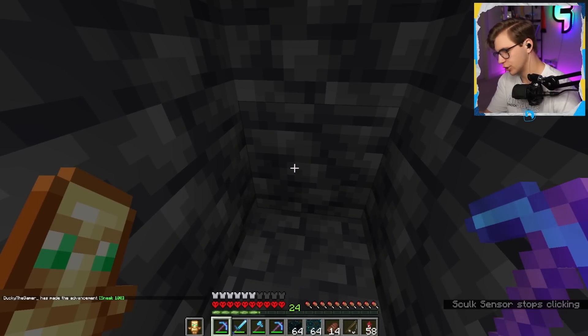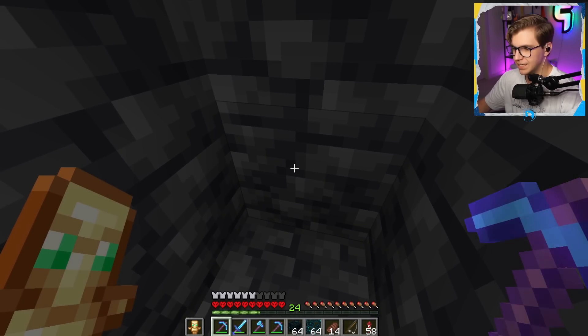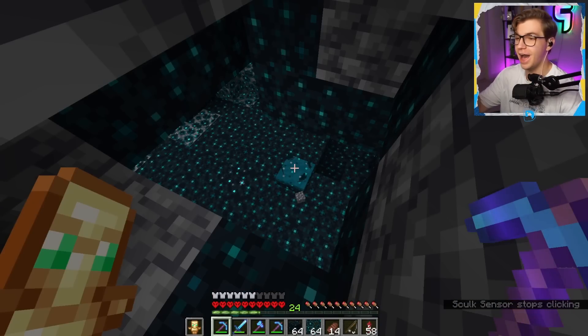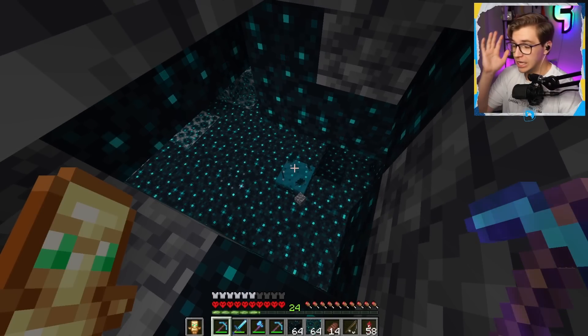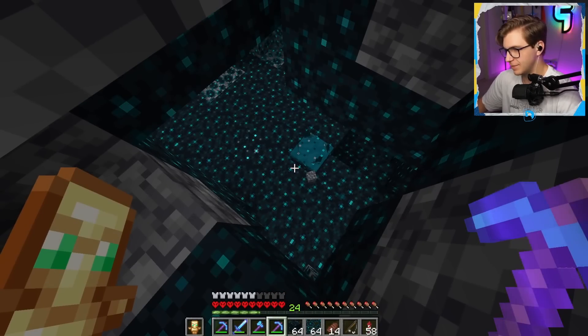If a warden spawns I'm dead. I don't even understand how warden spawning works. Where even is it? Stop — bro, shut up please. I mean I found one. It's gonna spawn in the water and I'm gonna die. Okay so touch pickaxe is out, I have to make this drop.